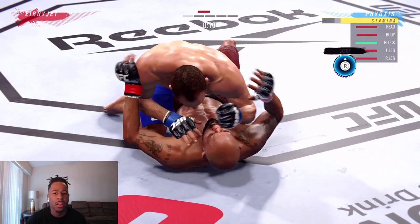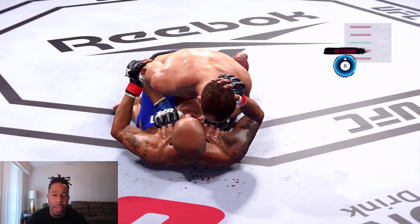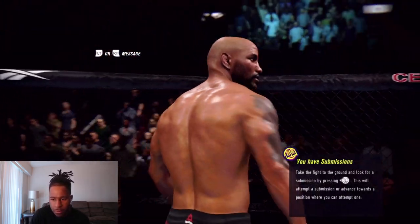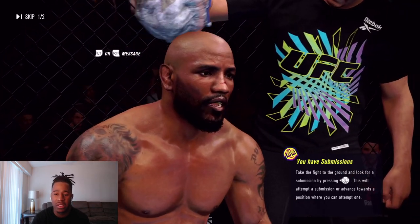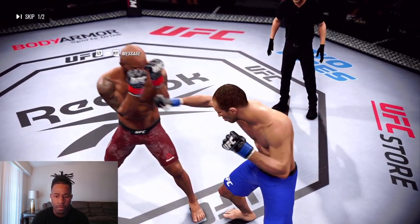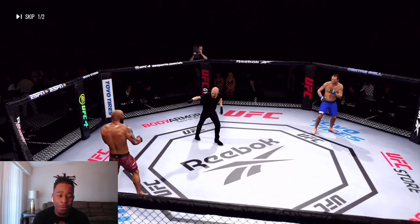I'm trying to win the round with damage, but I'm pretty sure I'm winning with control 100%. Just to be safe, do a little damage on the ground at the end of the round. I'm pretty sure I won that round — pretty confident. I have to get this fight to the ground. Because if this fight stays on the feet, you guys know how Yoel does. It takes one strike from Yoel and he'll put you to bed.